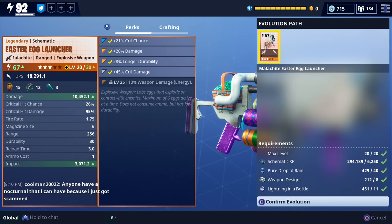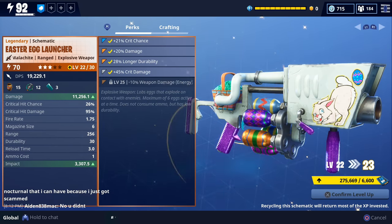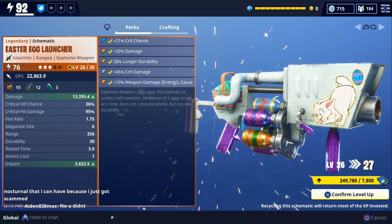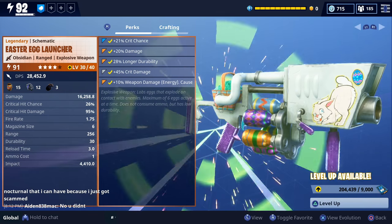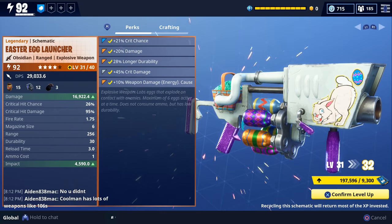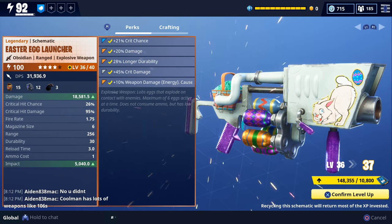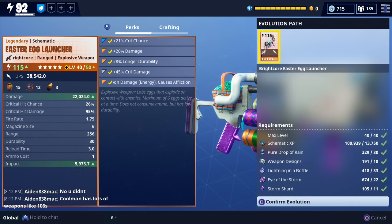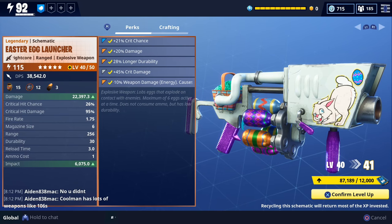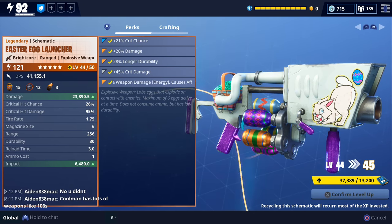I've been saving up a lot of schematic XP over the last couple of days. I'm not sure how high we can level it up, but we're going to try to level it up as high as we can and go get some gameplay with it. Another thing I wanted to point out is that the Spring-It-On event is going to end next Wednesday, April the 11th. So you'll have until then to finish your Spring-It-On quests and get any heroes you were wanting from the event store.